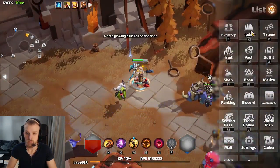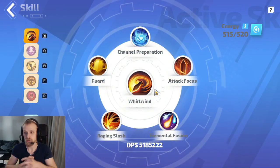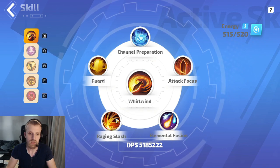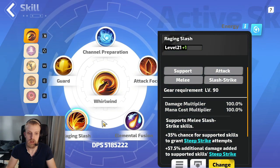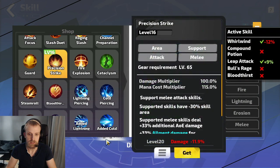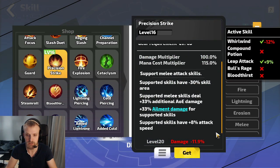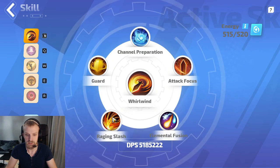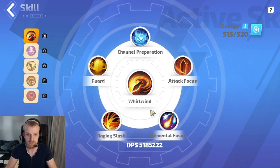Then I did some stuff with my skills. This might not work for everyone, but I put in raging slash instead of precision strike. This support gem should work for you — you get more damage with this for sure. If you were using precision strike like I did in my last video and you put on raging slash instead, you should definitely get more damage.